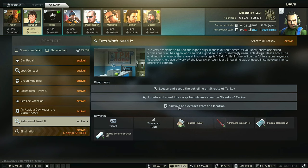Hey guys, this is a therapist task guide for Pets Won't Need It. For this task, you have to locate and scout the vet clinic and the x-ray technician's room on Streets of Tarkov, and then survive an extract from the location.